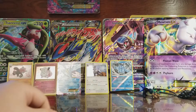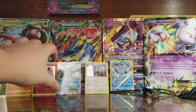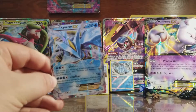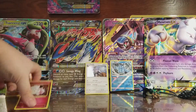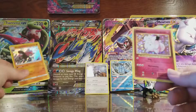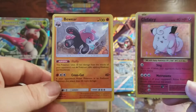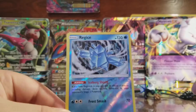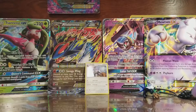Overall I'd say I got pretty good pulls. I did get one EX card, which was a Kyurem EX from Ancient Origins, and two holographic cards — Clefairy and Bewear — and one Rare Reverse Holo of Regice. Thanks so much for watching. Stay tuned because I bought a ton of Pokémon card boxes and tins to open up. Thanks for watching and stay tuned for more.